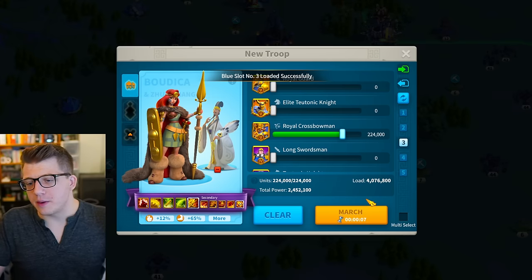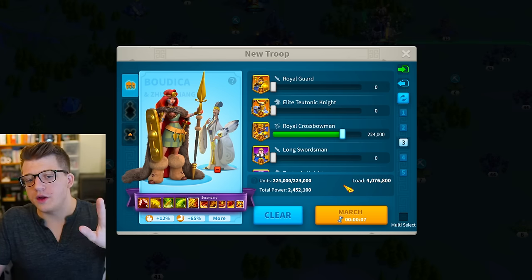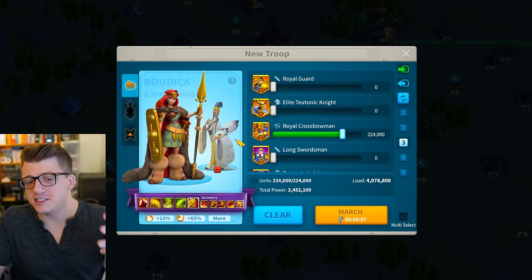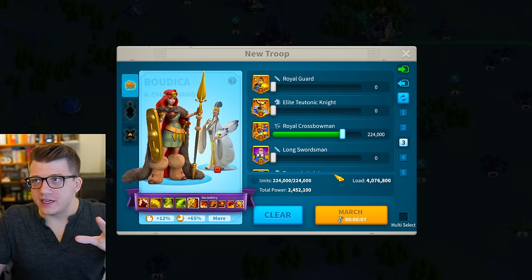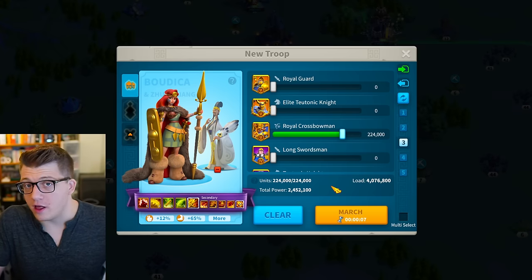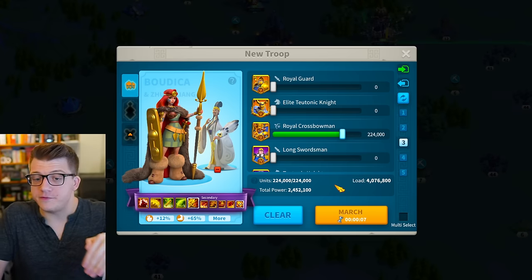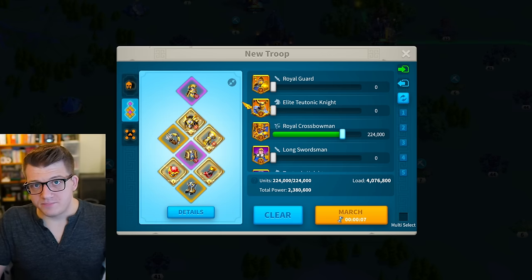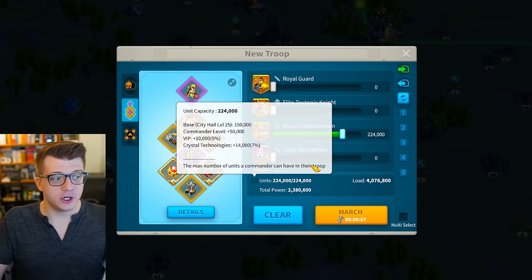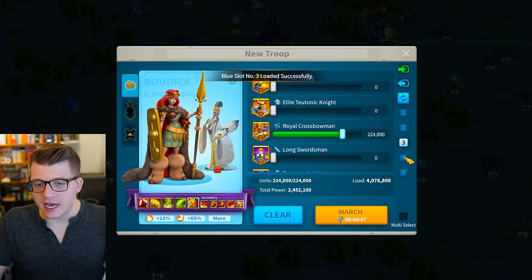The third army I used — and this one I used probably the least, mainly in Kingsland — was my Boudicca with Zhuge Liang. This still performs super well. In fact, it performed so well that I'm considering holding off on investing in Herman prime, because this just did really well. Yes, it's very slow, and if you get caught in the open field you are in trouble. But even without full legendary gear, this performed decent. I'm happy with how it worked out.